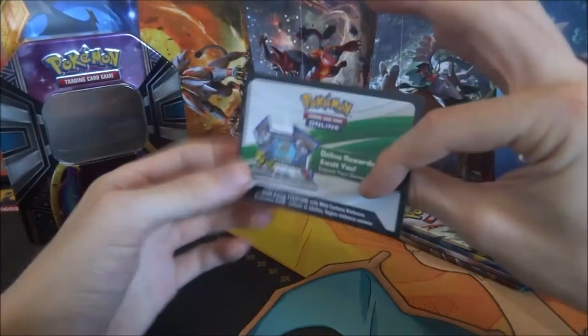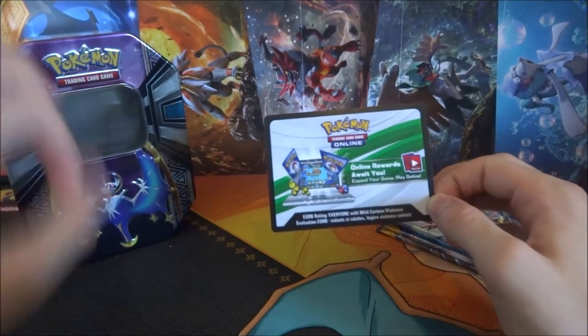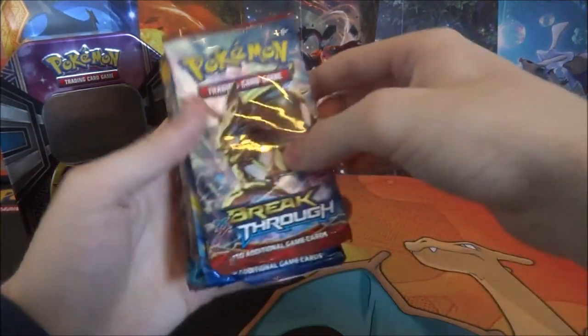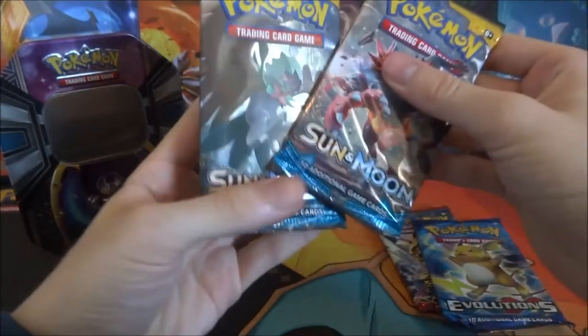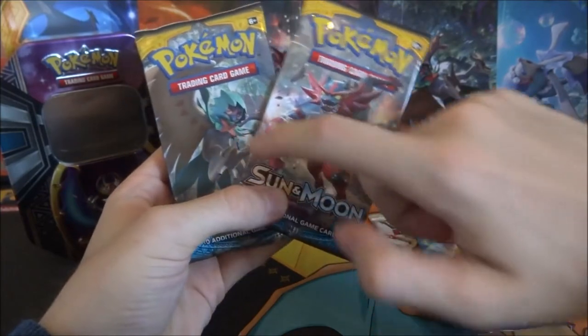In this tin you also get a code card that unlocks a 60-card playable deck for the TCG online. And in this tin we get four booster packs: a Breakthrough, X and Y Breakthrough, X and Y Evolutions, and two Sun and Moon ones with the art pack Incineroar and Decidueye.